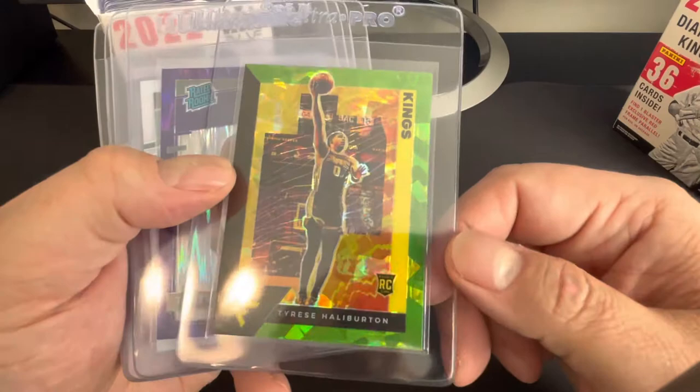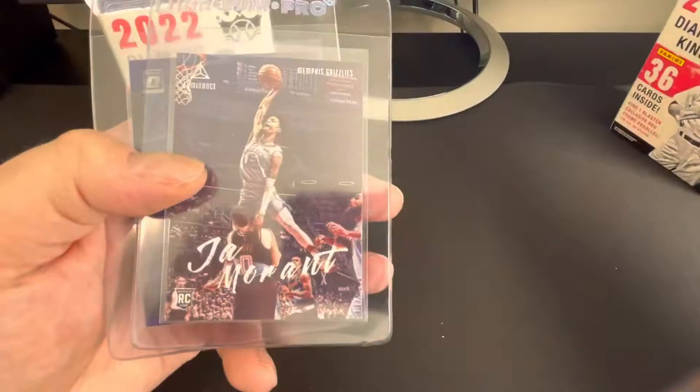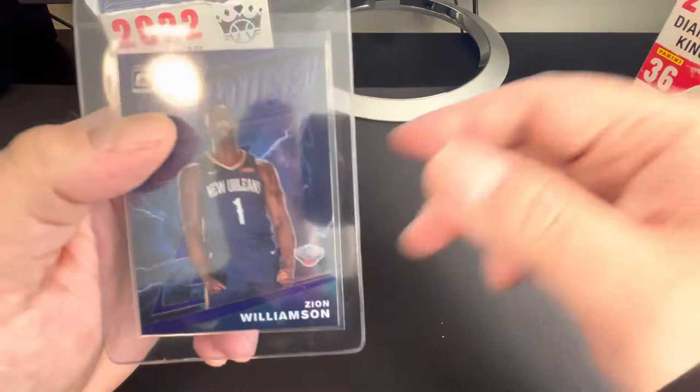Halliburton — somebody else in this order is into Halliburton's cards besides me, that's crazy. This is the Green Ice from Fanatics Flux. Purple Shock Halle. LaMelo Ball Base Optic. Got a Ja Morant Luminance rookie card — the iconic dunk pose with Kevin Love getting postered right there.